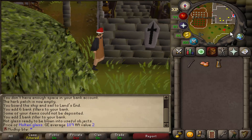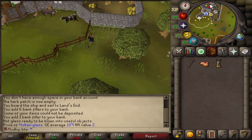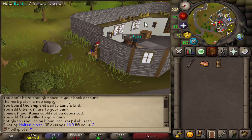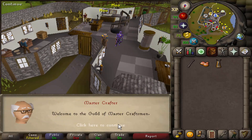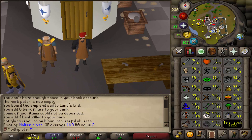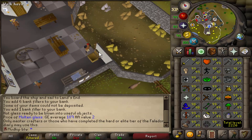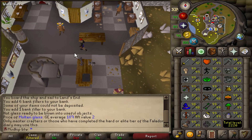We've got the brown apron so that'll let us in. To use the bank inside you have to have the Falador hard diary done or have 99 crafting — so skillers can actually use the bank in here as long as they have 99 crafting. Here we go, let's enter the guild for the first time — I don't think I've ever entered this guild on this account, maybe for a diary task but probably not. We've got the last piece of glass for 99 crafting.